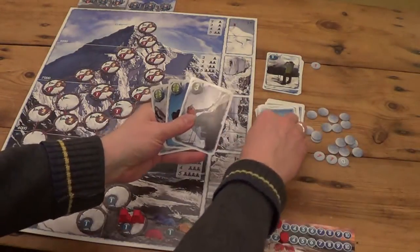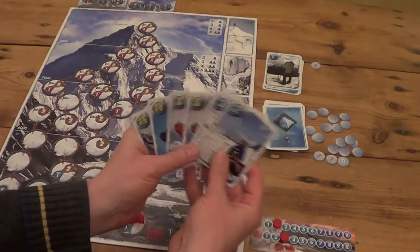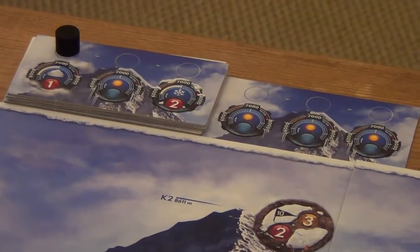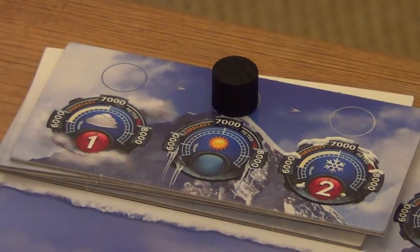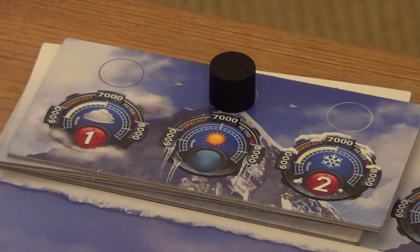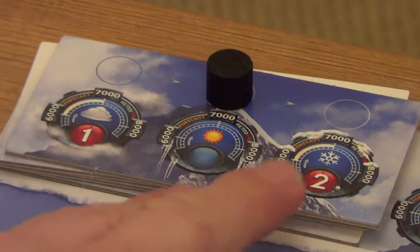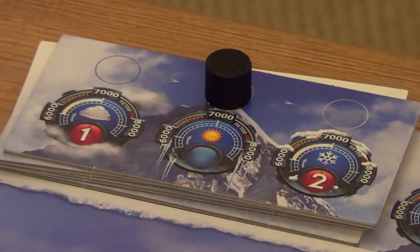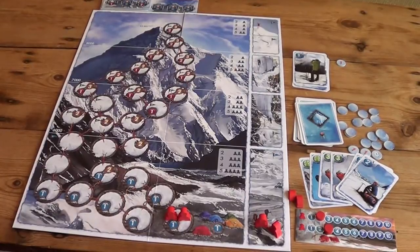That's the end of turn one - we discard the three cards and the acclimatization token, then draw three more cards to take our hand back up to six ready for the next turn. We move the weather marker one spot to the right - this tells us we have lovely sunny weather at all altitudes, no movement penalties and no acclimatization penalties. I should be cautious about climbing too far before the next turn though, because it's going to be snowing between 6,000 and 7,000 feet. Join me next time as we continue to climb K2!